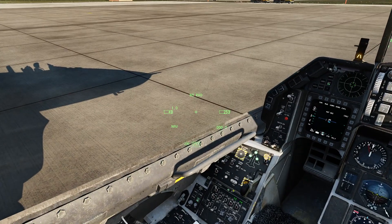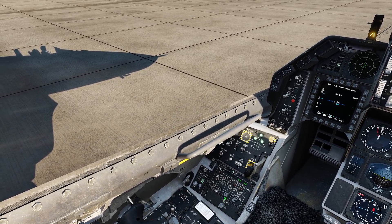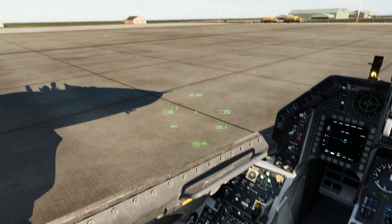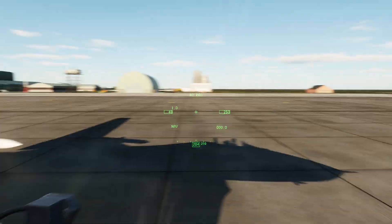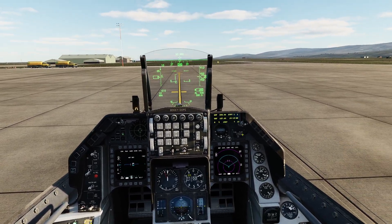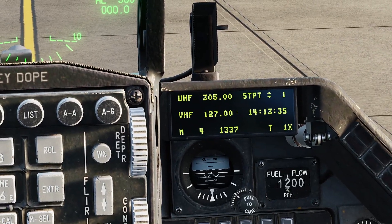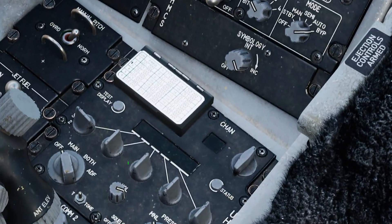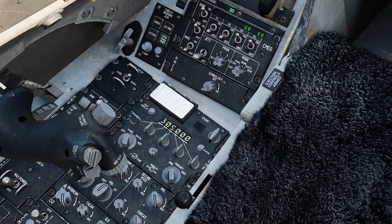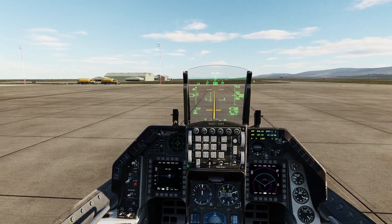Moving on: incorrect behavior after turning off the HMD. Turning the HMD on and off — I'm not sure what that fix means, as it seems to work the same as always. Also, guard frequency doesn't show on the frequency indicator. We've got the DED showing frequencies — 305 and 127 — and we can set it to main or ADF. If you know what this means, let us know in the comments.